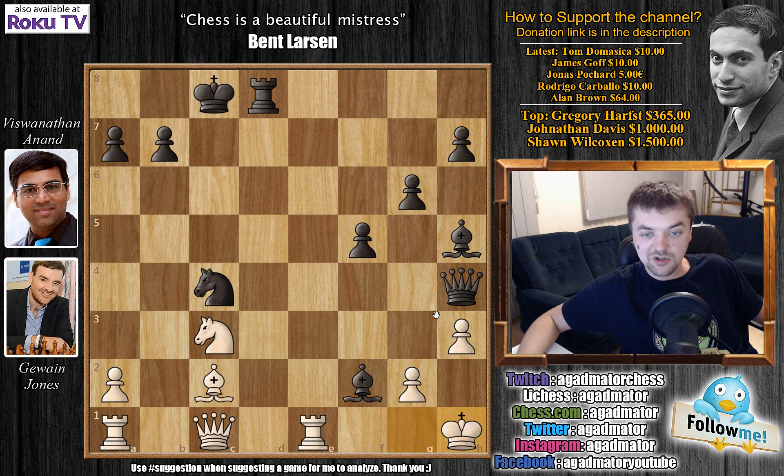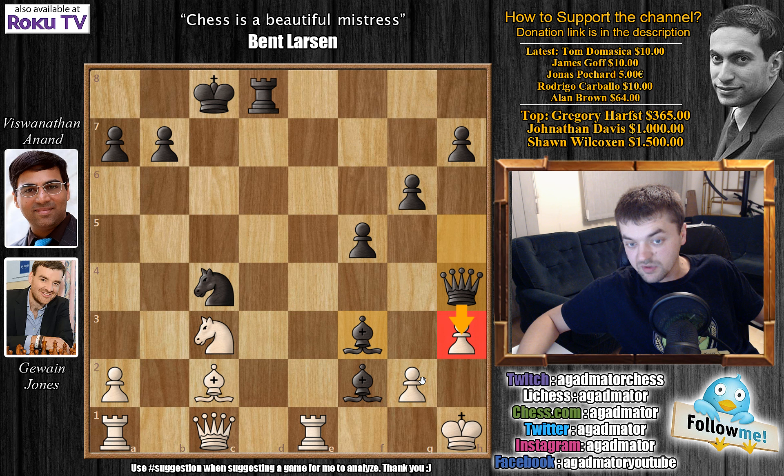For those of you who found it, congratulations. Even though it is a sideline, the move is bishop to f3. After this move there is no defense — there is nothing white can play. Queen captures on h3 — checkmate is coming as the pawn on g2 is pinned, you can't capture the bishop. Queen captures on h3 — checkmate again. So this would lead to a very sharp line ending in white being checkmated.